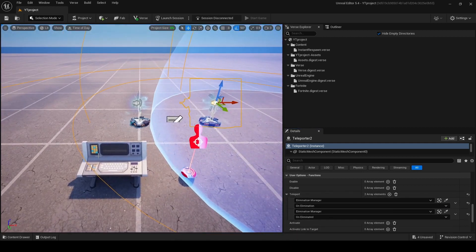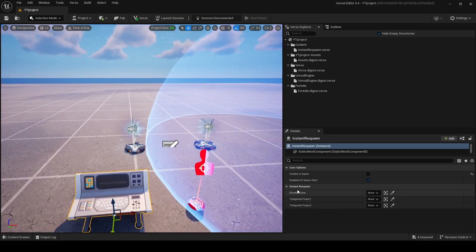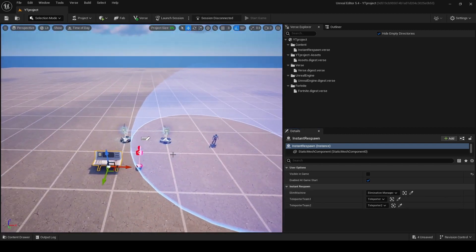The last thing you should do is go to your creative device and click on all these things. This is how you make your instant respawn for one versus one maps.